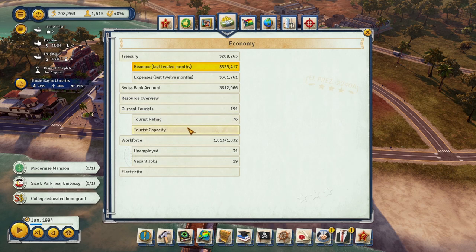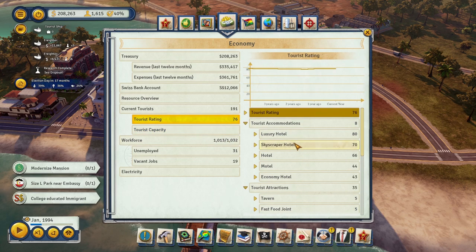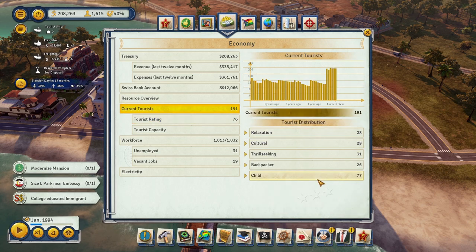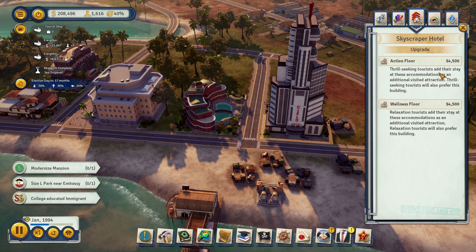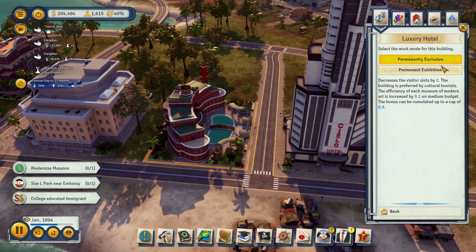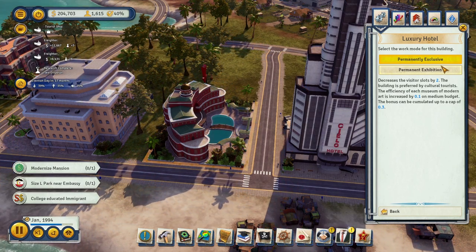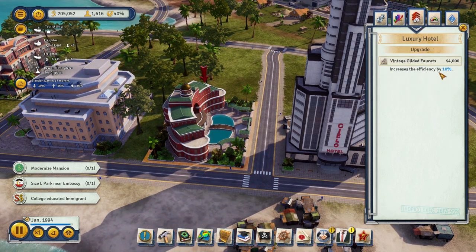Looking at our tourist breakdown: we've got child tourists, backpackers, cultural tourists, and thrill-seekers. Thrill-seekers seem to be the most common. So maybe we make the hotel target thrill-seeking tourists — there's an 'action floor' upgrade for that. This other hotel upgrade decreases slots by 2 but increases efficiency of nearby museums of modern art. We'll take that grant upgrade which increases efficiency.